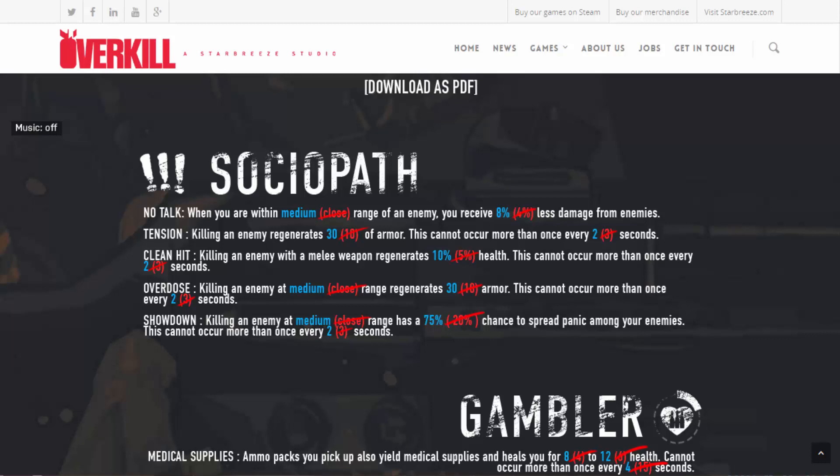Sociopath has some massive boosts. When you're within medium range of enemies you're getting 8% damage resistance as opposed to 4% — so we've doubled that. Things only get better because armor regeneration has been increased from 10 to 30 and can now occur every two as opposed to three seconds — a massive buff, triple the regeneration you were previously getting. Armor regeneration has never felt that effective in the past with other skills like Bullseye, but this could be Grinder-level — though not occurring as frequently as Grinder did.